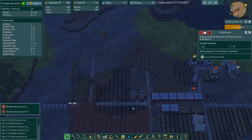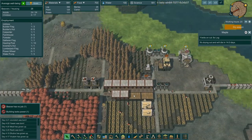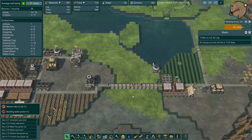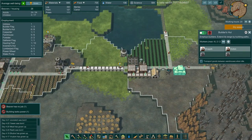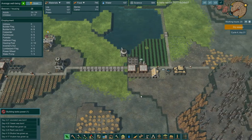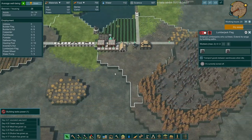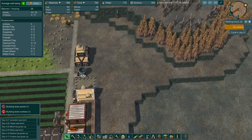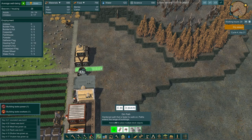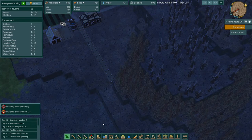Our forest isn't looking too bad over here. Those are all maples too - nice! I didn't realize we had a big patch of maples in there. We've got one jobless beaver - let's add a second hauler. What do we got here, another lumberjack beaver? I can unpause the lumberjack beaver at some point.